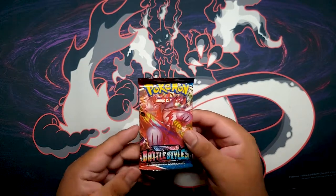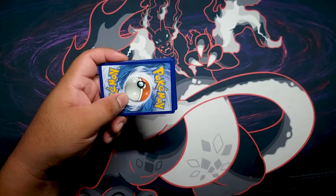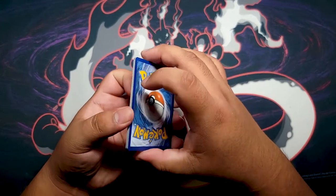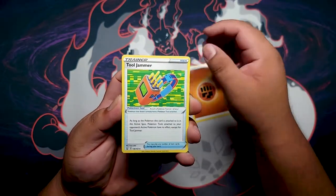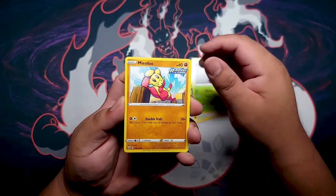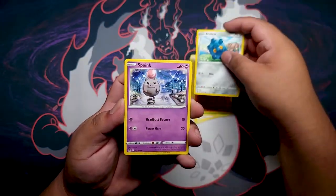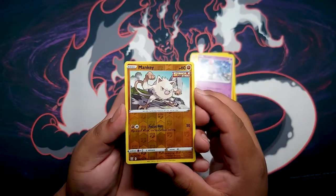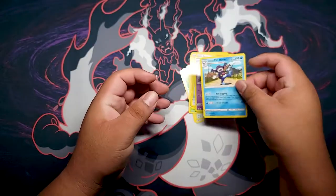Battle Styles pack number two. Let's see — come on, Battle Styles! I'm going to say fire energy. Fighting — okay, fitting for the set. Got Tooljammer, Pangoro, Durant, Meinfu, Patratsu, Tepig, Bronzor, Spoink, Minccino Reverse. And for the rare — Galarian Mr. Rime. Oh man, come on.